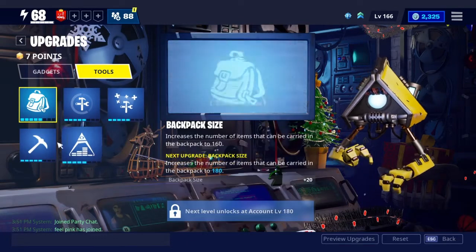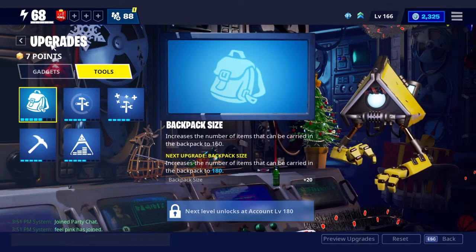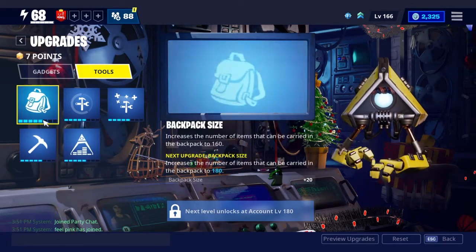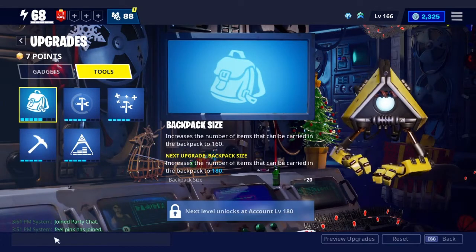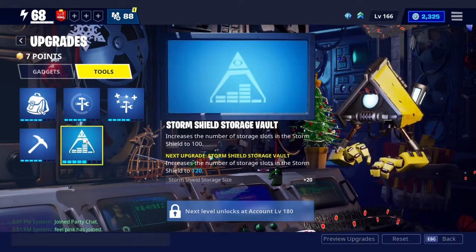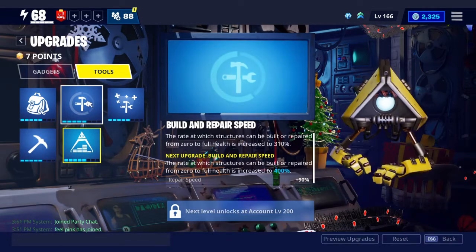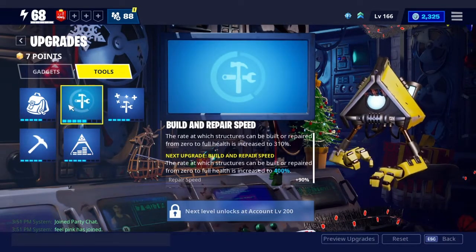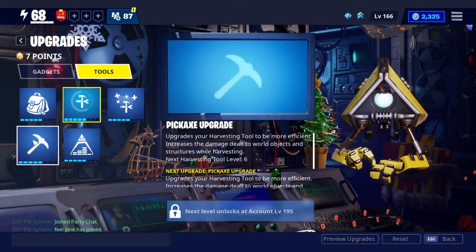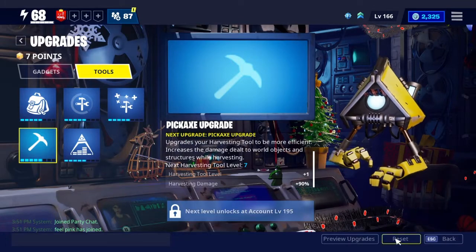Tools — this is what you really want to worry about. So see this level up here? Some people mix this up with your power level. Right here is your power level, and this is your account level. The next upgrade I get is at level 180 — once I hit 180, I'll be able to upgrade the backpack and the Storm Shield storage vault, which will give me more slots to hold more guns, traps and stuff. Building repair speed, building health, and the pickaxe upgrade all do exactly what they say.